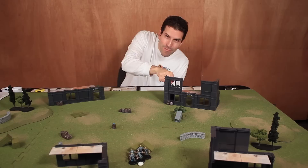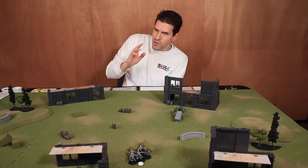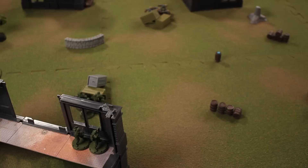Rodney considers activating his sniper team hiding up high. They can see lots of stuff, and he'd love to shoot the zombies. However, he initially thinks soft cover would automatically remove any damage since he can only get one potential hit. Then he remembers — the sniper gets to ignore cover and armor. And because he has the spotter with him, blank dice sides count as hits. With two actions, he can do sustained fire: even if he misses the first roll, he gets to roll again.